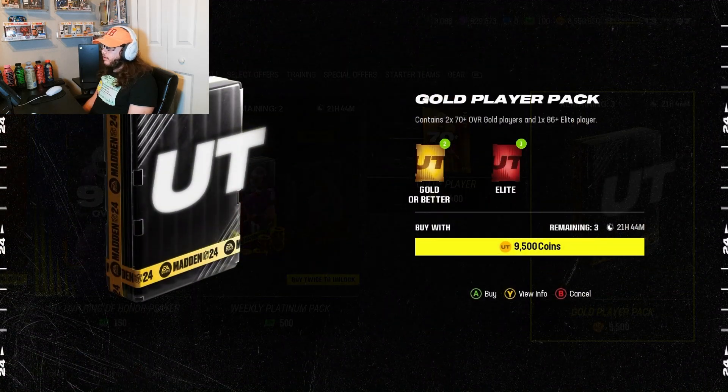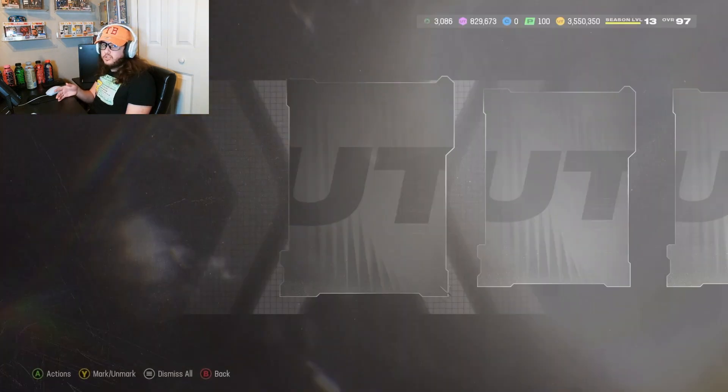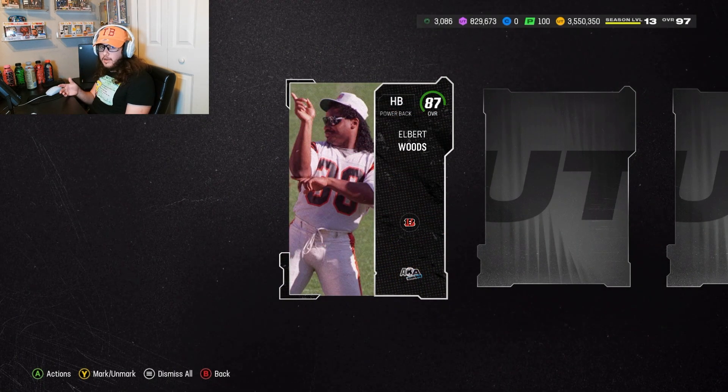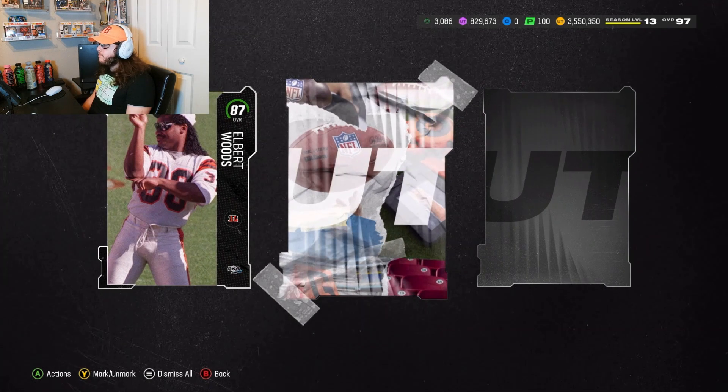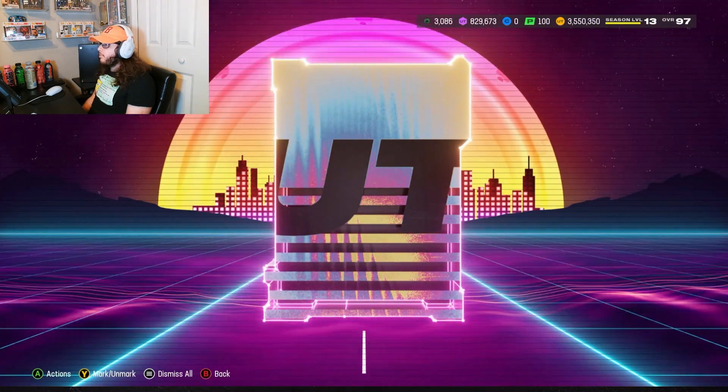What I'm starting to notice is three months ago these packs were honestly not bad. I know it sounds crazy for a pack called 'gold player pack' going for 9,500 coins, but if you go back to my videos from three months ago I was actually making profit in almost every single one. Even the 83s and 85s were going for 20 or 30k. But since we're in the last few weeks before Madden 25, every card costs almost nothing now — everything is so cheap. That's why these packs are kind of dog crap now.